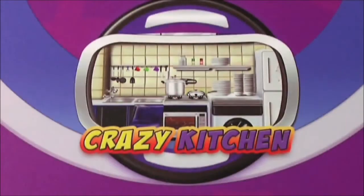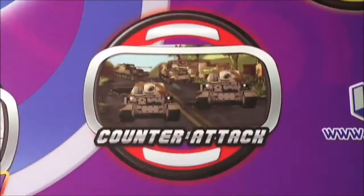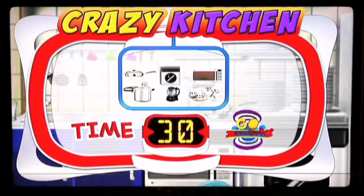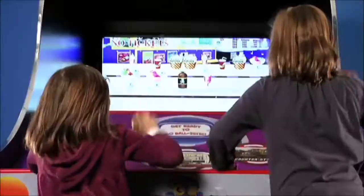Woodchuckers, Sweet Shop, Crazy Kitchen, Paintball Fury, and Counterattack. Upon coin-up, players choose their mini-game by tossing a ball at the graphic for the desired game. Each game has a mission that players must accomplish by tossing balls at moving targets on screen to win points.